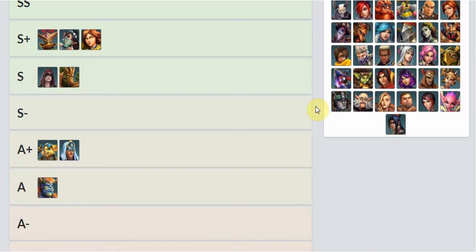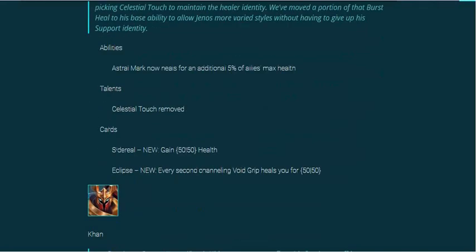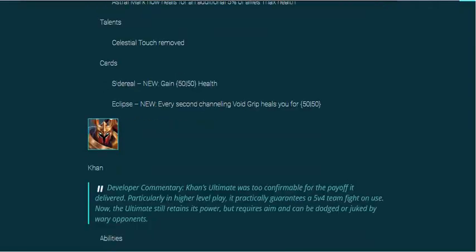Luminary Jenos — having that damage boost really helps your team, especially as an off-healer alongside a main healer like Furia, Ying, Damba, or Seris. Having Jenos give that Luminary boost to a damage dealer like Viktor, Kinessa, Tyra, or Vivian — stack that on a Vivian and you're pretty much making a tank destroyer. It's a step in the right direction, but if they really wanted to give him a huge boost they would have kept the 10% Celestial Touch restoration on the Astral Mark. They also gave him two new filler cards you ain't going to be using.